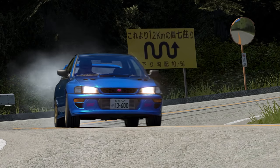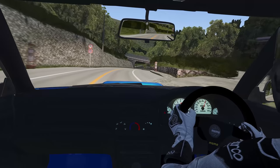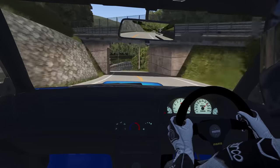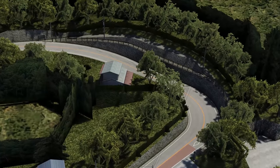After the hairpin, you're thrown out into yet another high-speed section. And whilst you're focusing on the low bridge you'll be passing under, yet another blind corner is rapidly approaching, which is yet another tightening double apex.